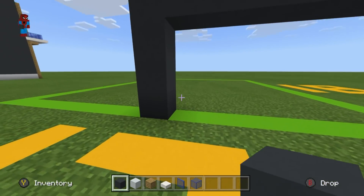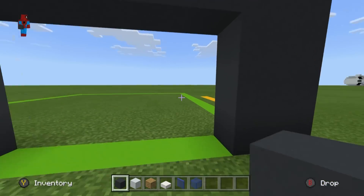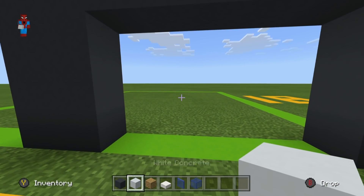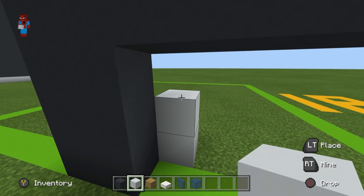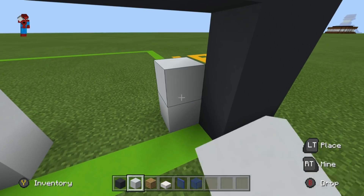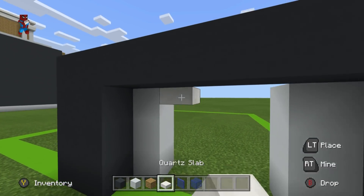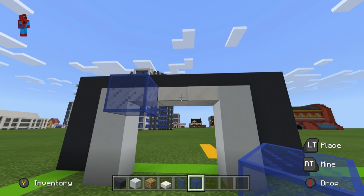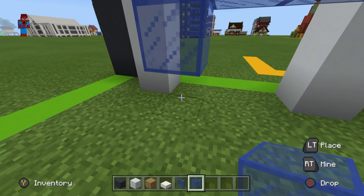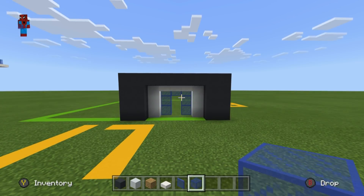Place a layer of grey concrete on the inside of the row you've just made and on the opposite row. Then place a layer of white concrete inside of what we've just made — on the left side from top to bottom, and on the right side from top to bottom. We then want to place a quartz slab connecting the white concrete together at the top, then place glass block behind the quartz slab and connect the glass left and right down to the ground. This forms the entrance of our skyscraper.